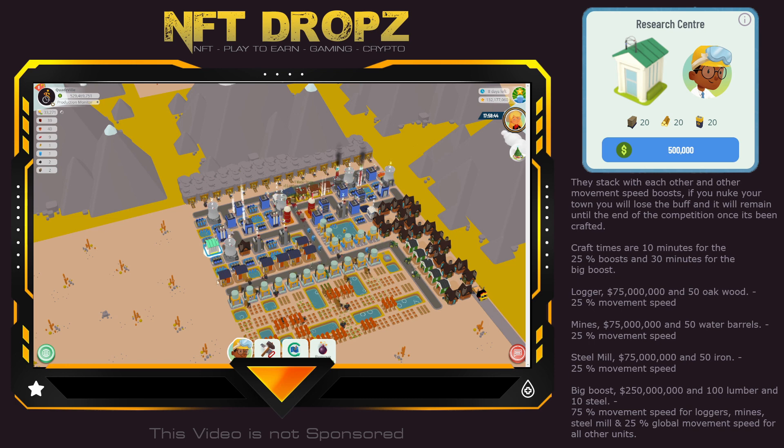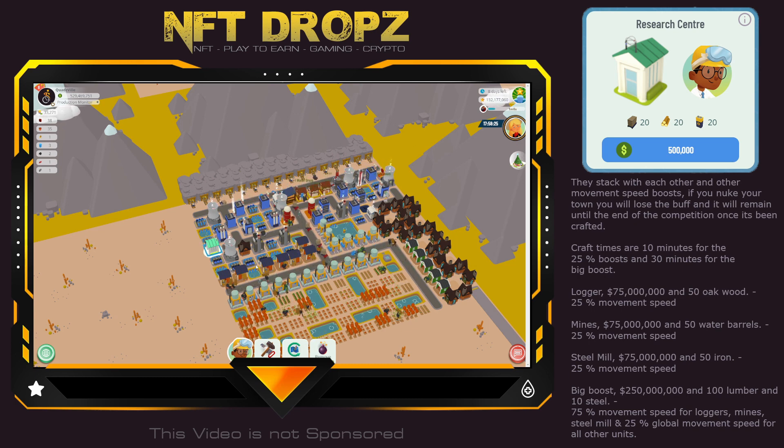The first boost is almost done, another minute or so to go. So we've got the three buffs that will give us 25% movement speed, and then the last one will be 75% movement speed. All of these stack on top of each other and with any other buffs you already have.